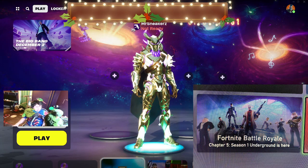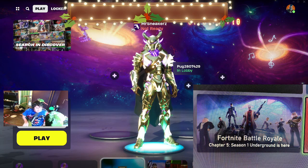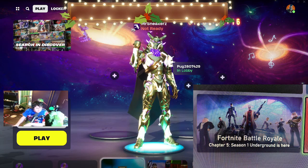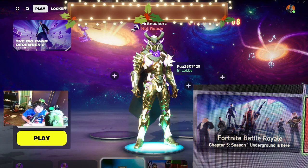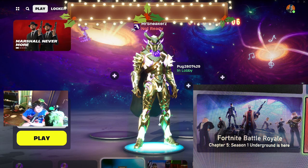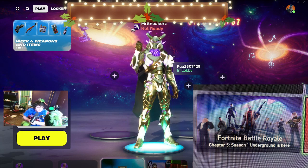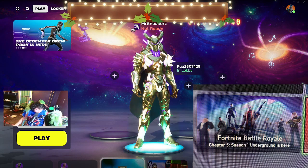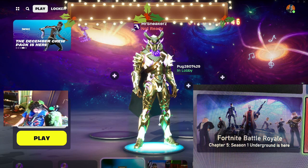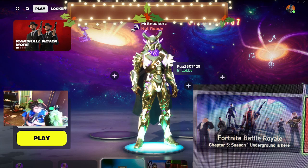Peter Griffin is in a nice tuxedo, which is cool. We also have another collaboration skin — I believe it's a Gears of War collaboration again, coming to the Fortnite Battle Pass. The tiger skin — people are saying it's from Teenage Mutant Ninja Turtles, but I can't confirm that. You'll have to wait and see. Only two of the skins shown are collaboration skins; the rest are concept skins that release every few months.